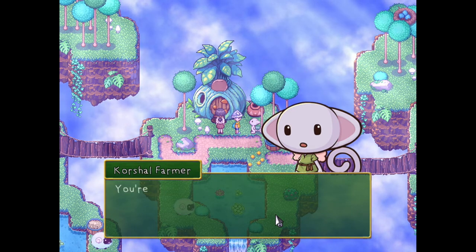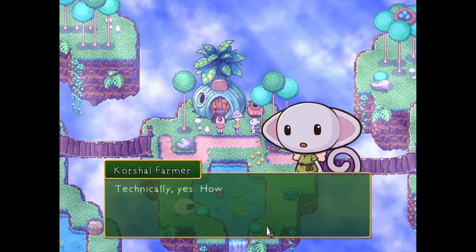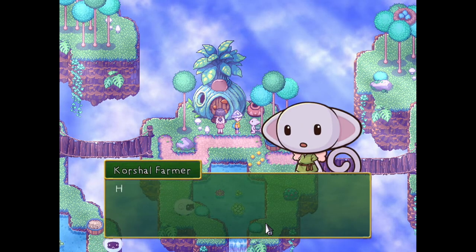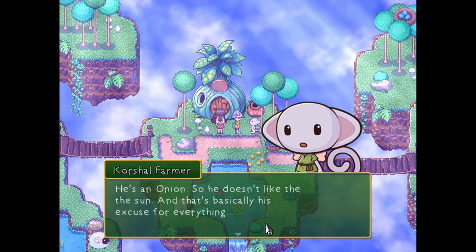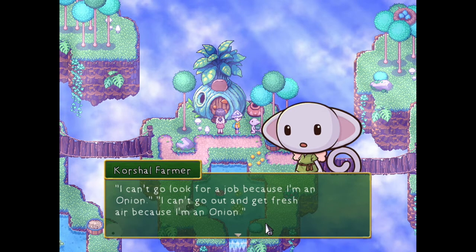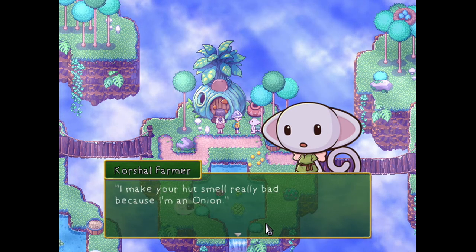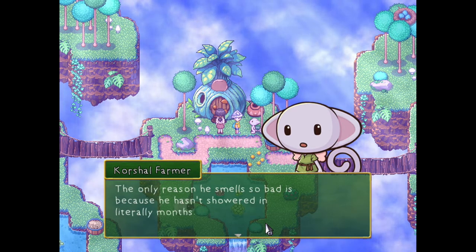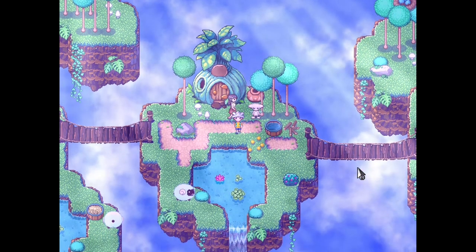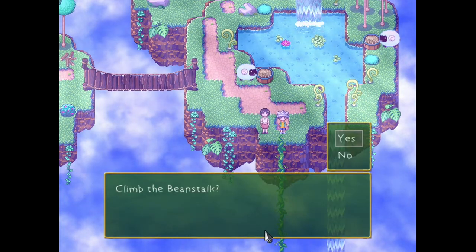Whoa, where did you come from? You're like giants. Do you live alone up here? Technically yes, however my friend is over so often it feels like I have a roommate. He's an onion, so he doesn't like the sun — that's basically his excuse for everything. I'm allergic to the sun. I can't go look for a job because I'm an onion. Don't onions need fresh air to like grow? I make your hut smell really bad because I'm an onion. The only reason he smells so bad is because he hasn't showered in literally months. Anyways, let's climb the beanstalk.